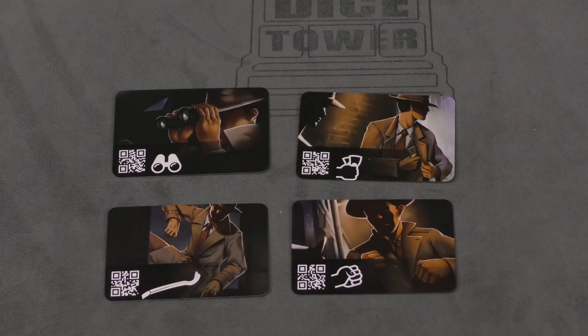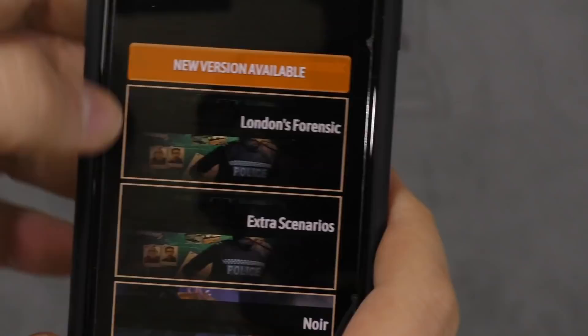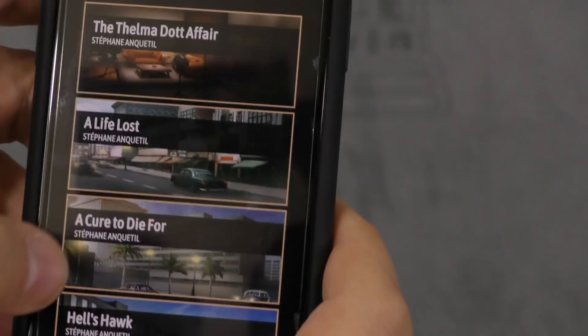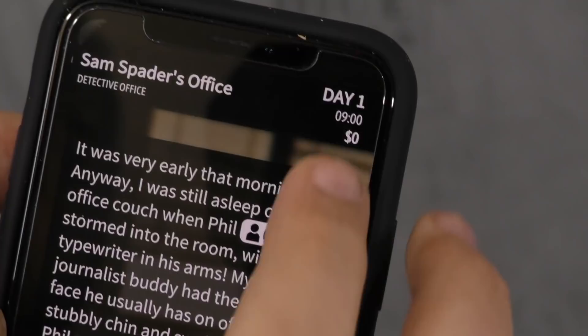And finally, corruption and bribery. You'll have a money total shown on the app, and you can use that money to bribe people. Bribery can get you into trouble, but it can also get you through tricky situations. There are also ways to make money over the course of the game. In the app you click on Noir and it shows you the different scenarios — The Thelma Dada Fair, Life Lost, Secure to Die For, Hell's Hawk. You're based in Sam Spader's office and the app shows how much money you have, tracking it as you gain or lose it.